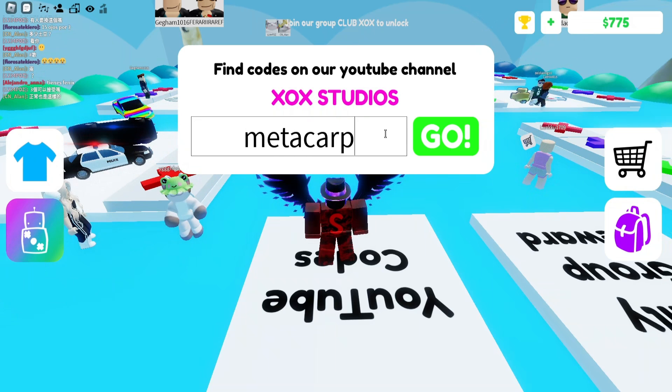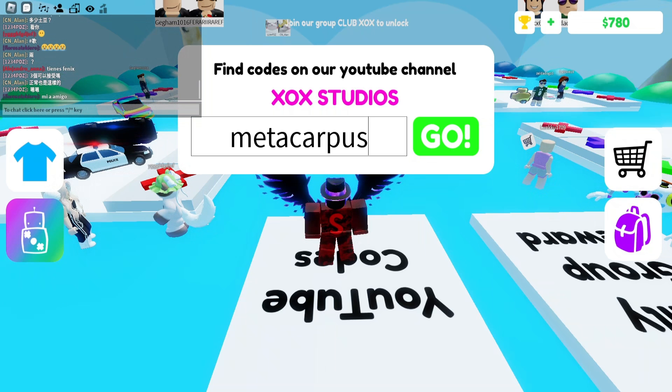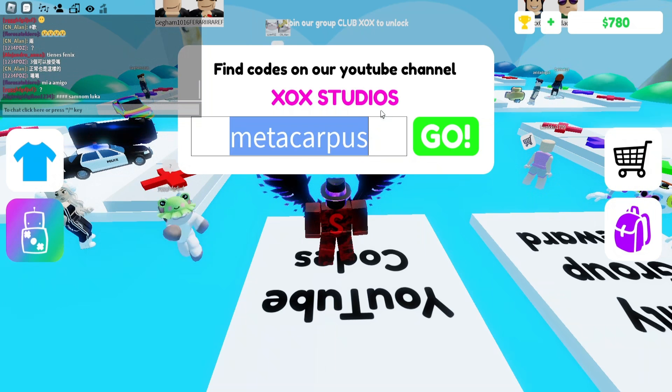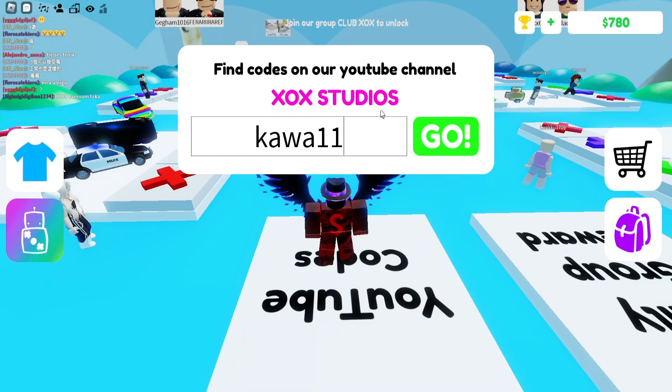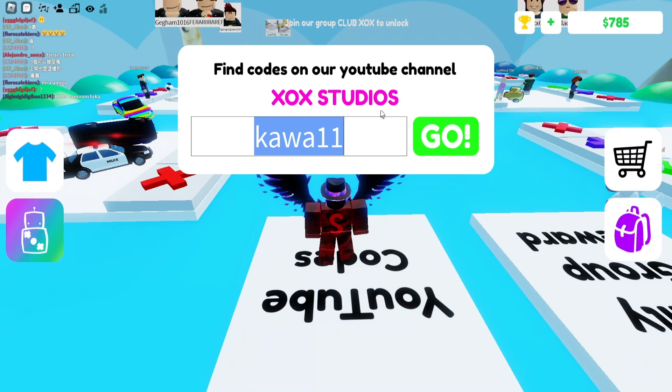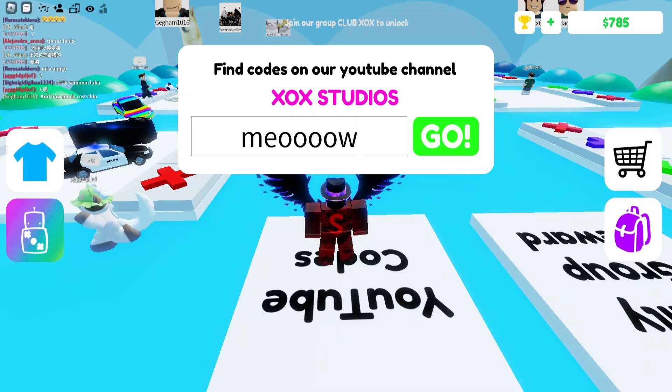Redeem 'metaarpus' to get a hand egg item at random. Then redeem 'power11' to get a new kawaii item at random. The last code is 'meowwithphotos' — redeem this to get a new holiday item at random.